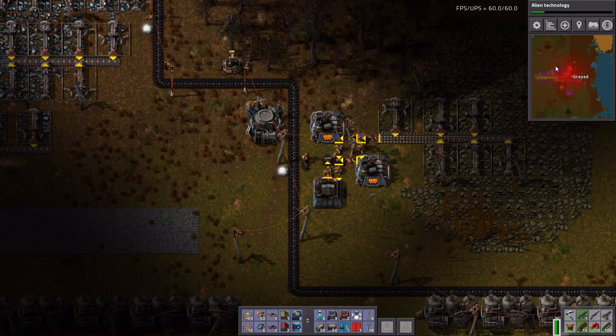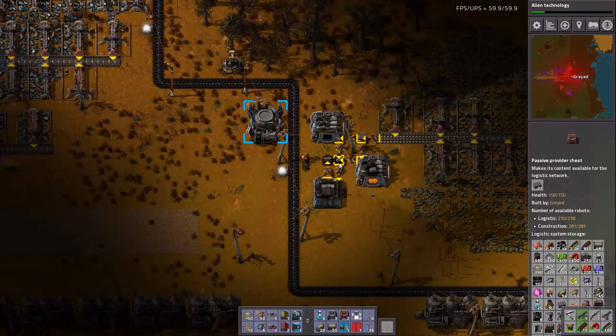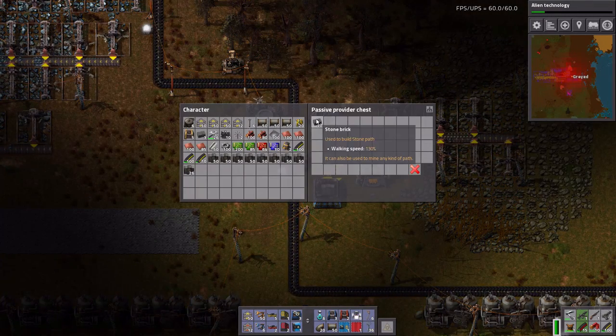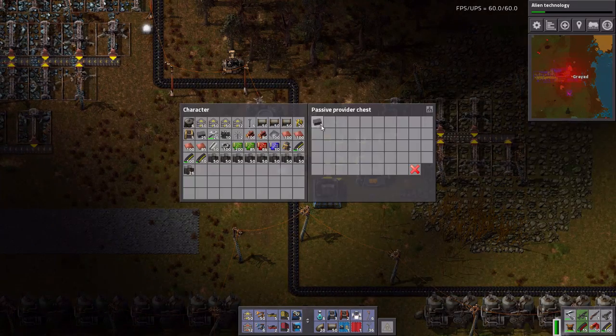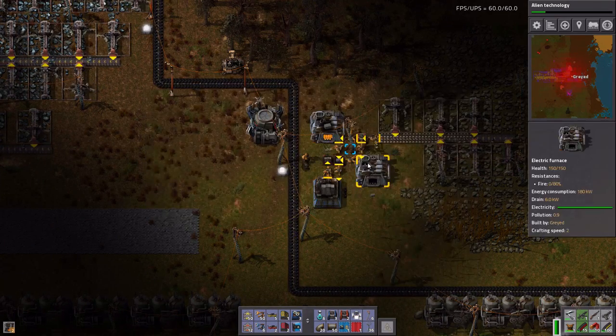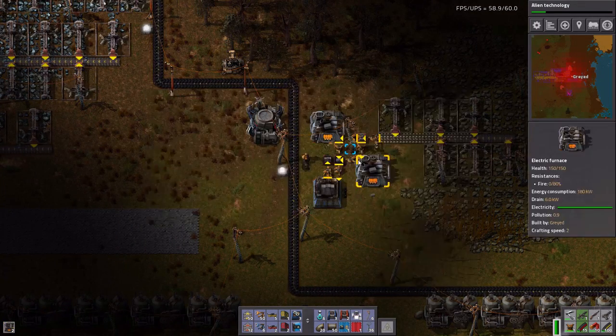Two turrets are engaged with the enemy — yeah, they're just attacking me right up here. So let's get these, and I need one more after this. There it is, okay.